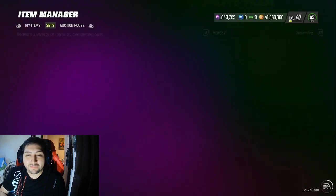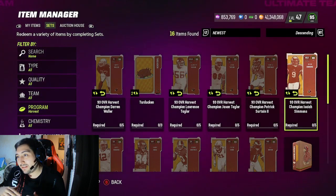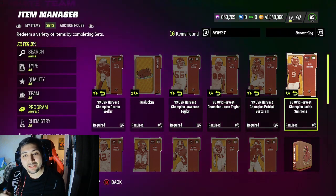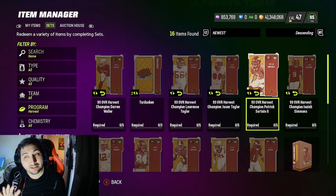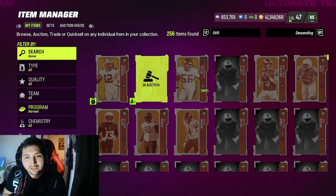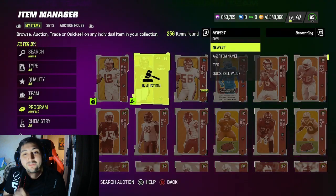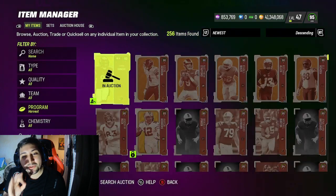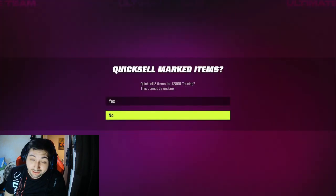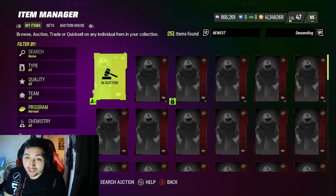All we need to do is quick sell those five returned cards and we get ourselves 12,500 training coins. So for roughly 20k to 30k net cost, that is the method. As you can see on screen, we're posting Simmons for 290k — we got the set done for 280k. After posting on the block, we head to the binder and quick sell the five cards we put into the set.